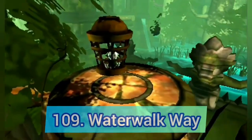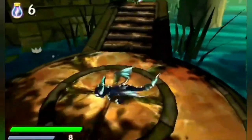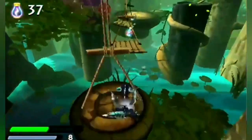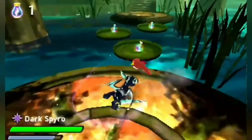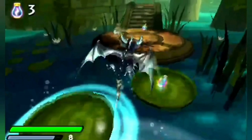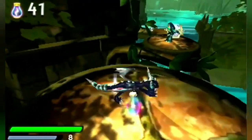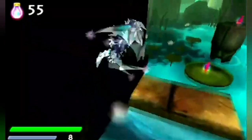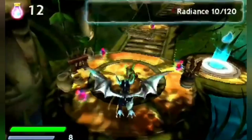Next up we have Waterwalk Way — the weakest jungle level. Much like the cave levels, the platforming and level design in this world is top notch and really fun. There are some additions like platforming across water on lily pads, but the main problem is that it's pretty similar to the previous level and nowhere near as good, missing a very important thing from that level which I'll talk about later. Even so, I still really like this level.